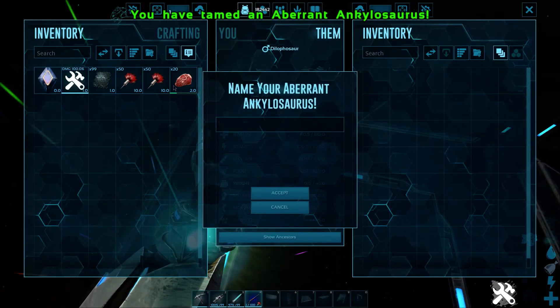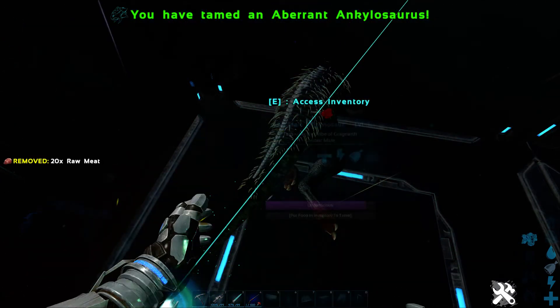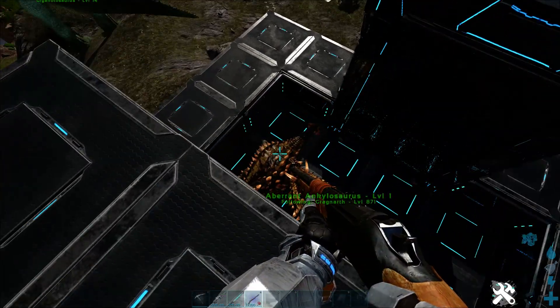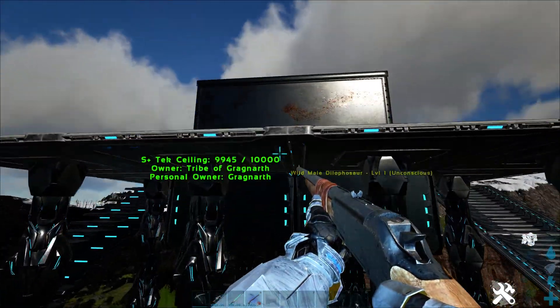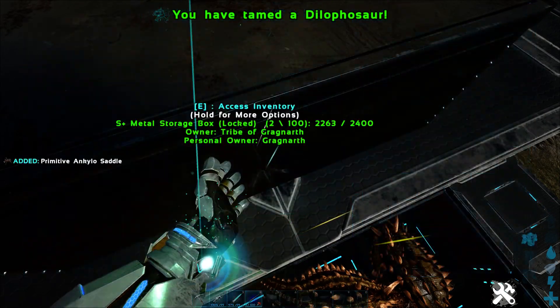Go ahead and shove some meat in him. The Ankylo tamed! Great, perfect timing. This guy should tame really quickly too. I'll go ahead and take the aberrant Ankylo out. Let's grab the saddle — the other one's done as well, grab that saddle.